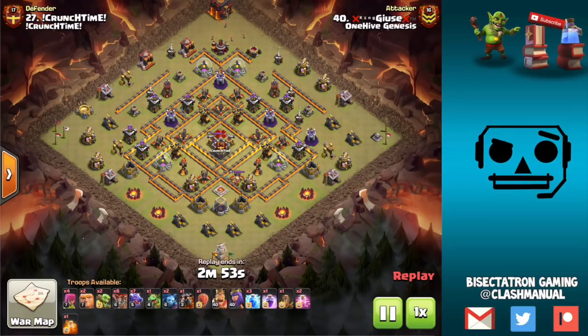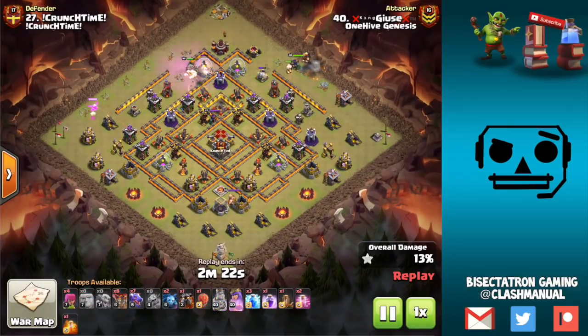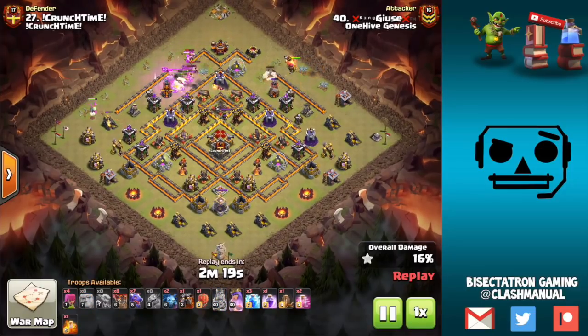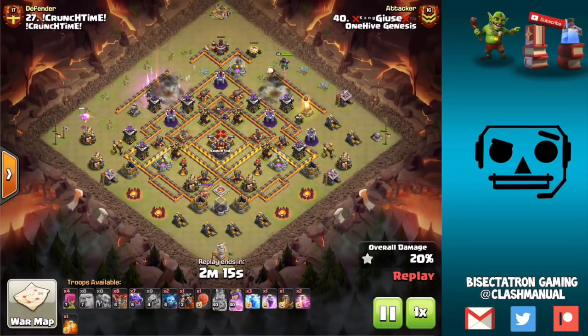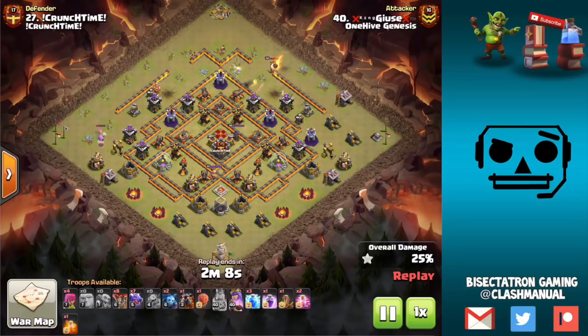What is going on guys, Bisectatron here bringing you today's video. This is something I didn't expect to be making a video on, but the replays were there so gotta talk about it. It's the lightning spell making a comeback perhaps at Town Hall 10. Quite a few replays from this war - we'll show a few of them, but it's paired up with dragons typically. I'm not a huge fan of the lightning spell generally speaking; I just don't think it's worth the investment. You only get a very targeted small radius, take out a few select buildings for the price of quite a few spell spaces. Bats are gonna be more effective. I mean, here I go already putting down this strategy, but it has been working so gotta show it.